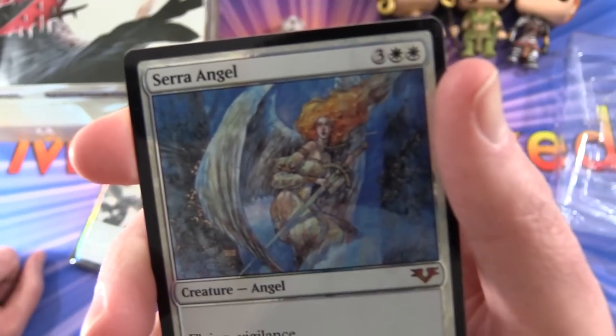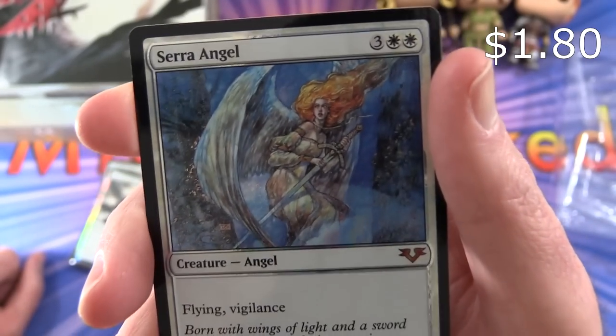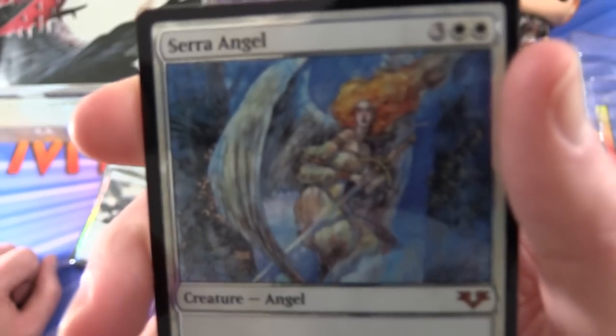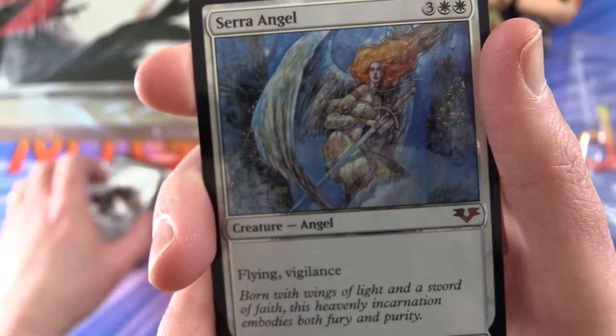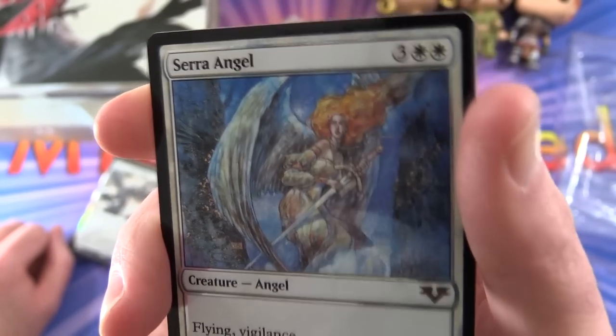And the classic — Serra Angel: Creature Angel, 4/4 for five mana. Actually all of these so far are mythics. With flying and vigilance. Let's get a closer look at that. Not the original artwork — I think that might actually be new artwork. Leave a note in the comments if that is the case.